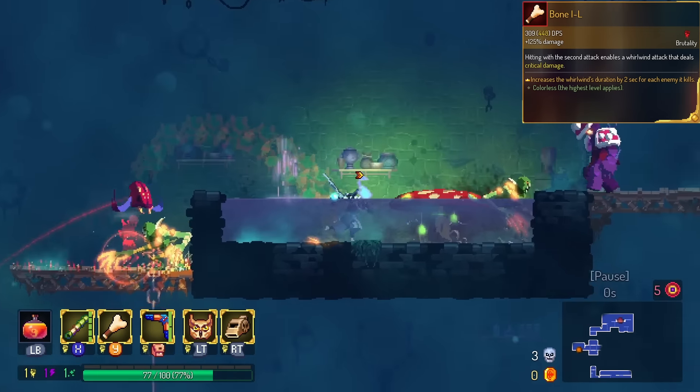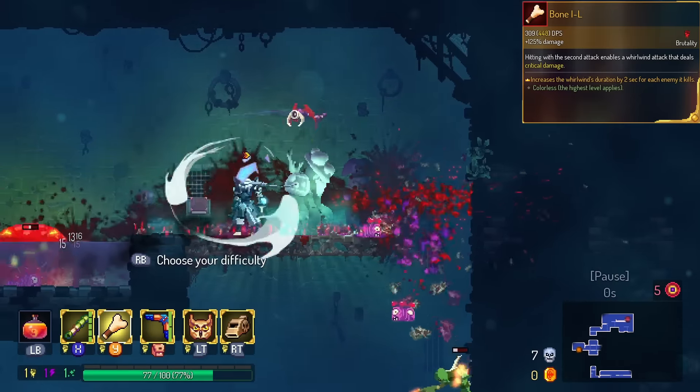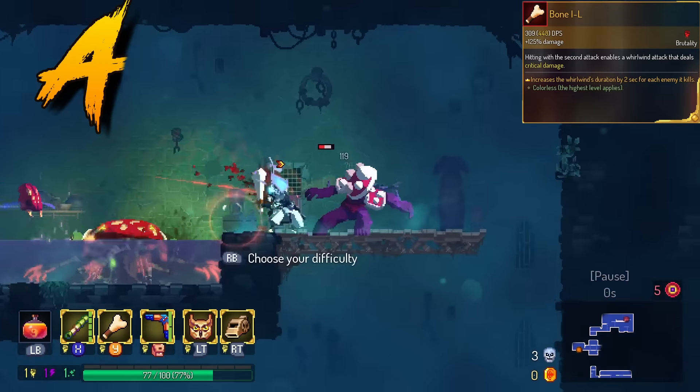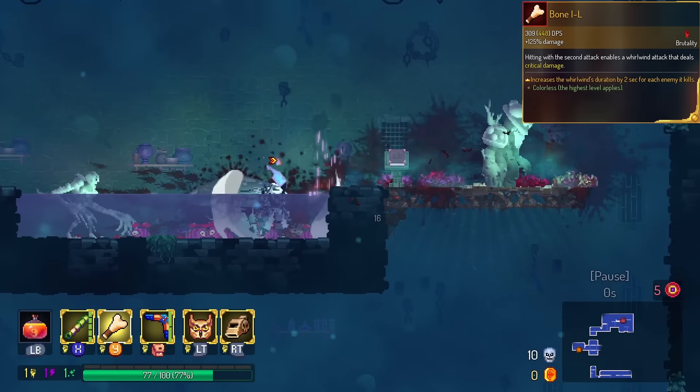The Bone from Skull the Hero Slayer has a new effect. When killing an enemy, your spin actually continues. It's really, really cool, but we're only going to put this in the A tier because you cannot jump and go to another platform with it. And dodge rolling, of course, cancels the roll.